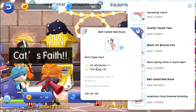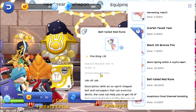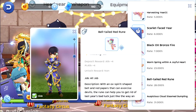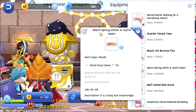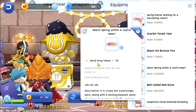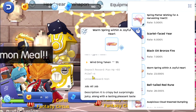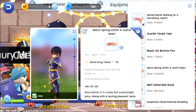Next is the Bell Tailed Red Rune — it is a face piece with all attribute plus 1 and fire damage plus 3 percent. The deposit reward is attack plus 4 and magic attack plus 4. Then the Warm Spring Within a Joyful Heart is a mouth piece with wind damage taken minus 5 percent. The deposit reward is max HP plus 60 and MDEF plus 4.